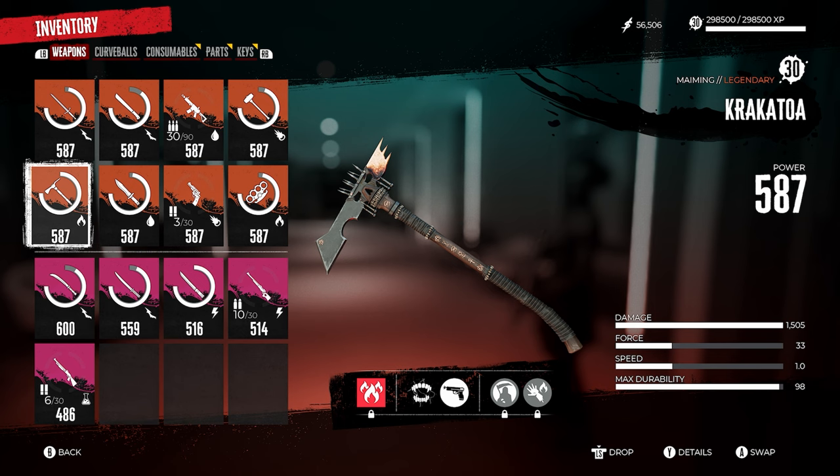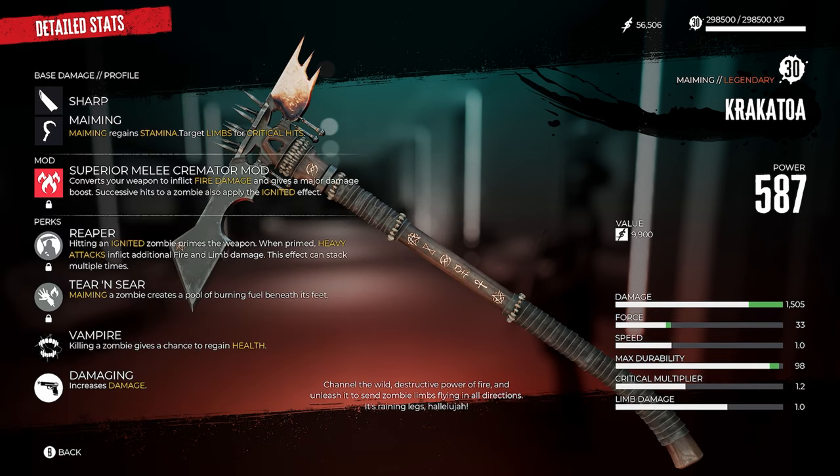The sixth legendary weapon is Krakatoa, the legendary axe. This thing is incredible and comes with fire damage. To unlock it, you'll have to complete the sixth lost and found missing persons quest.